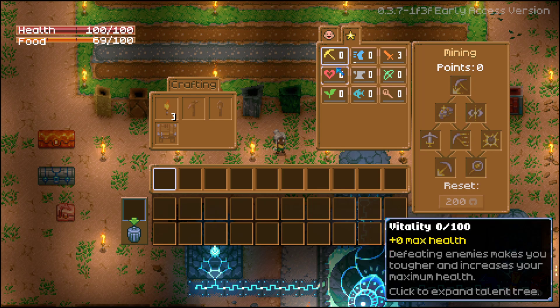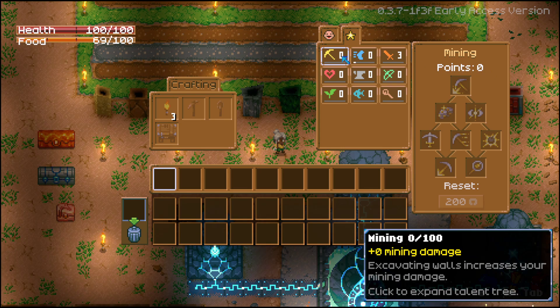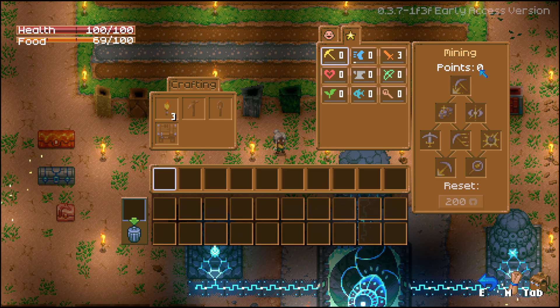For every five skill points you gain one talent point. So these two numbers — the skill points and the talent points — are not the same. At level 10, you get two talent points. Taking 100 divided by five, you eventually get 20 points. But when you max out to level 100, you get another bonus five points for a total of 25 talent points. At skill level 99 you only have 19 points, but once you hit level 100 you get the one point for the every-five rule plus an extra five points.